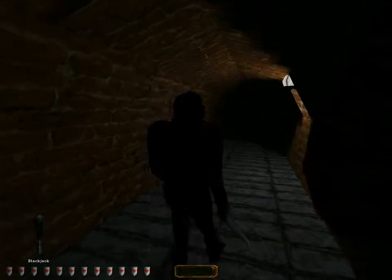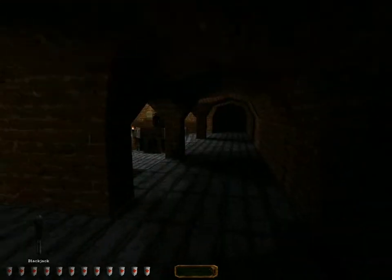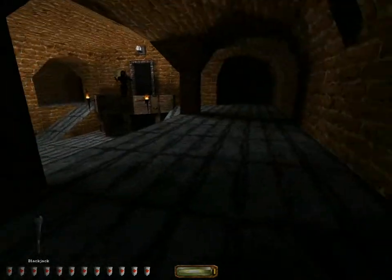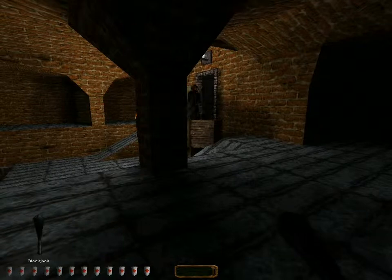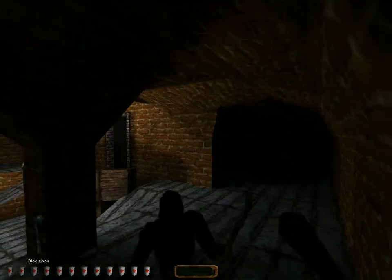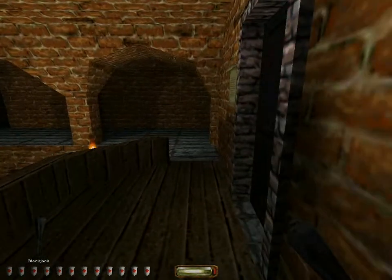Oh there. Goodbye. Alright, that takes care of that problem. Okay, what was that? What the hell is going on here? Hopefully he doesn't investigate too thoroughly. Come out, come out wherever you are. Yeah, this is going to require violence. Oh, that worked out exceedingly well. And that, thank heavens and hallelujah, is the way into Reuben's mansion.